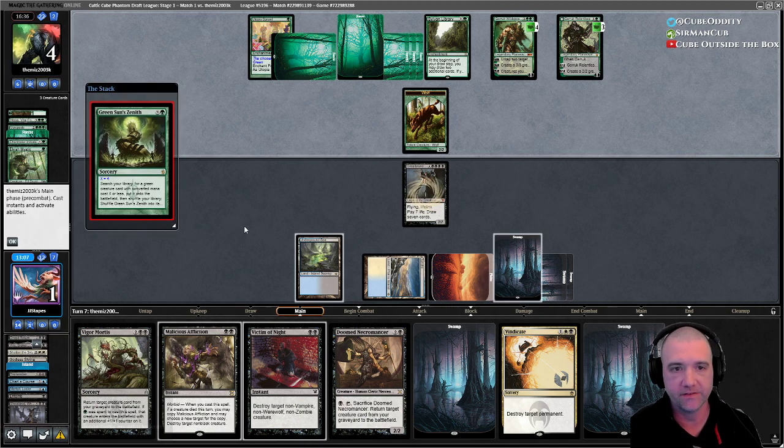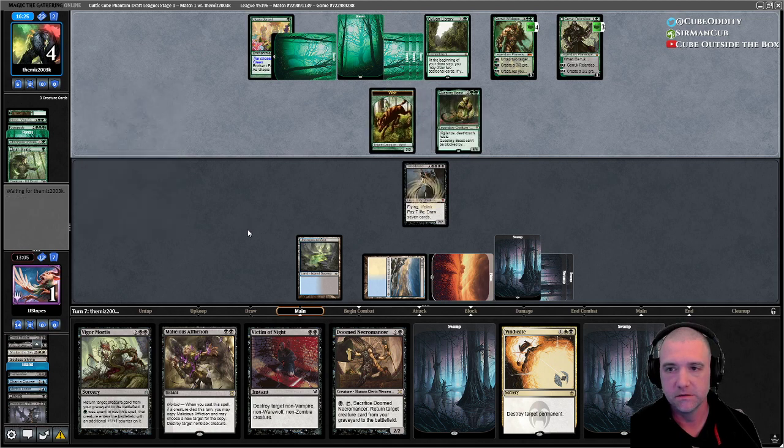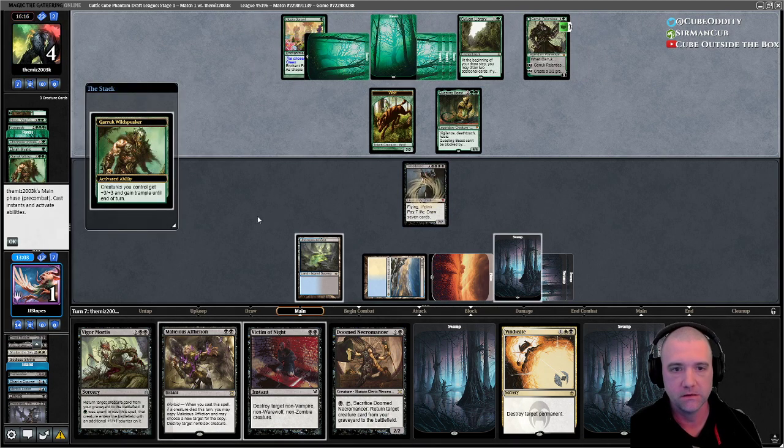Attacking is going to be hard here. We're getting something reasonably specific, I would think — something with haste. Let him swing. We'll block the wolf, gain seven life, kill the Questing Beast. Not in that order obviously. Plus three, plus three trample — that's fine. Commit to the attack.